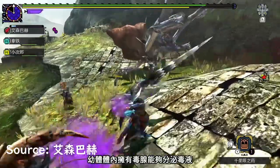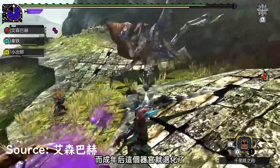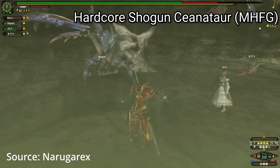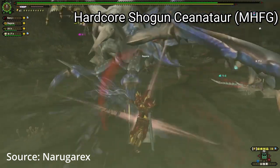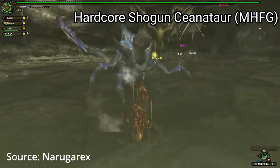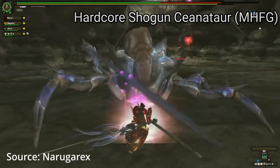If you observe the small Ceanataur in the wild, you will notice that they can actually spray poison to attack their prey. This ability seems to degenerate as the Ceanataur grows up and relies more on its sharp claws to attack. However, on some very rare occasion, a fully grown Shogun Ceanataur will still possess the ability to expel poison from its body.